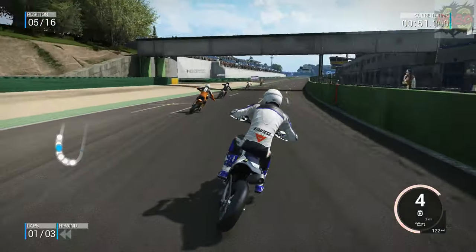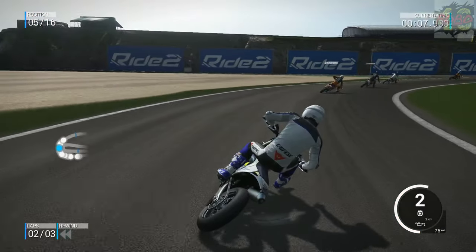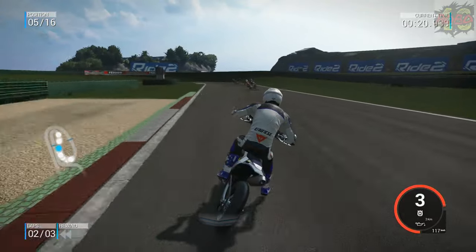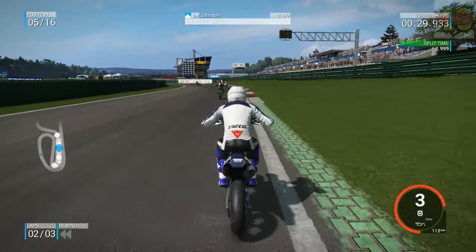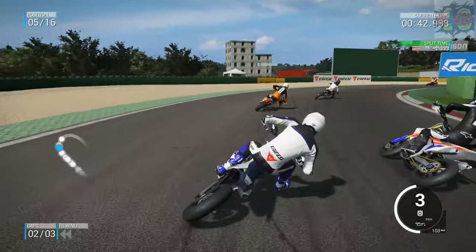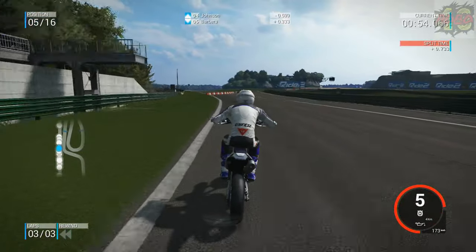We've lost a place, back down to fifth. We must have the slowest bike on here at the moment. We're revving out in fifth gear, we've got no sixth gear. We definitely need some more power. I don't think we're going to win this one. We may have to go and upgrade the bike if we get enough credits for this race. Let's give it the beans. That was better through there — we've done a massive bunny hop but we've closed right on Johnson. We've gone wide, still in fifth, losing time to the front guys. The lead has got a pretty big lead, we ain't going to catch him.